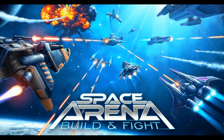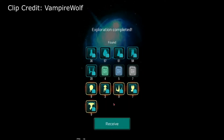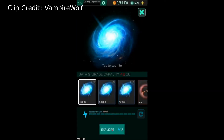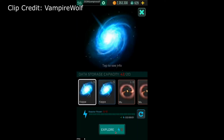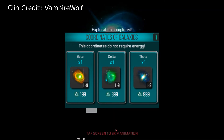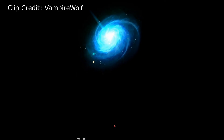Now the runner up for bad RNG implementations in the game is the galaxy coordinate system. These galaxies can easily be earned through clan wars and just generally playing the game, but they have been sold for real money in the past. They're essentially loot boxes, so that automatically makes them one of the worst forms of RNG.